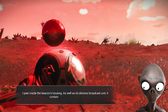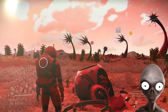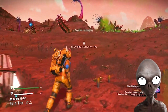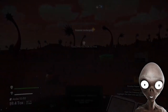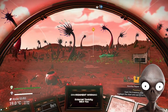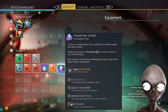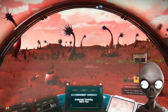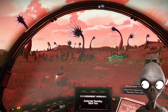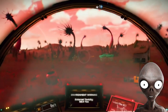This is the distress beacon — it contains a planetary chart. Let's go ahead and take that. I'll hop back in the ship to let my hazard protection charge up. Now you open up your inventory and you'll find the planetary chart. Press X to plot the route and it should give us the coordinates to a location of a hermetic seal. Hopefully it's not too far away.